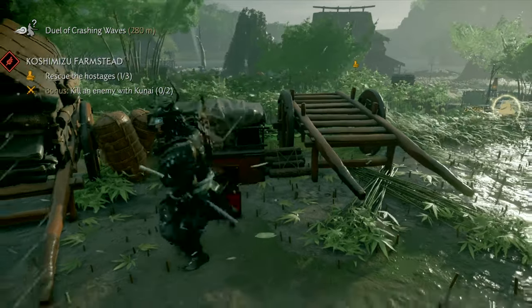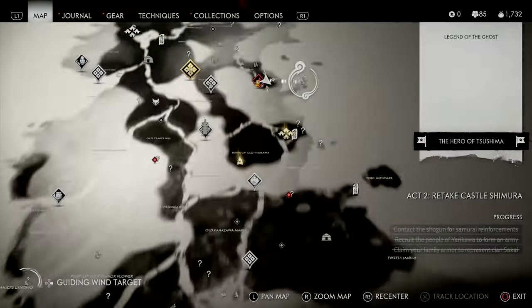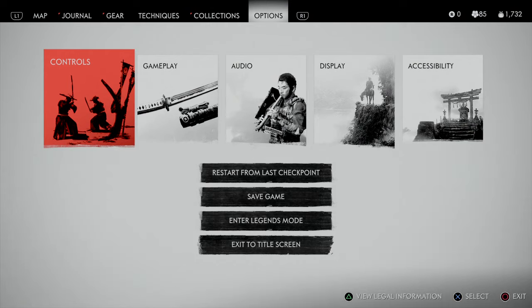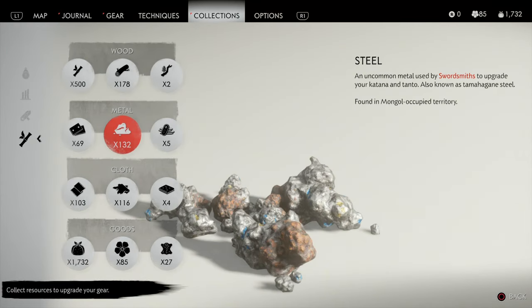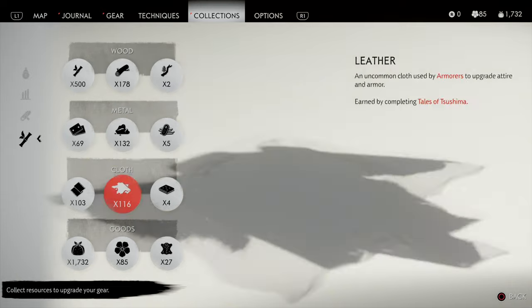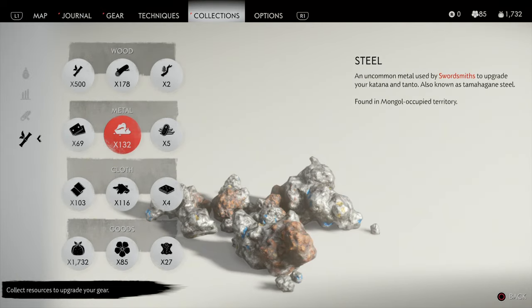To show you that this is working: this time instead of 19 supply I got 15 supplies, so it seems as though sometimes it switches. If I go to my collections, my satchel, my metal is 132 — that's my steel — and supplies is 1732. So these are the two items that are located in the chest.